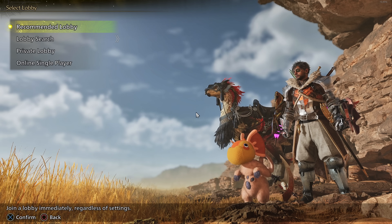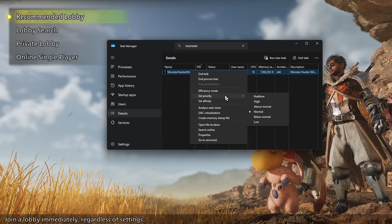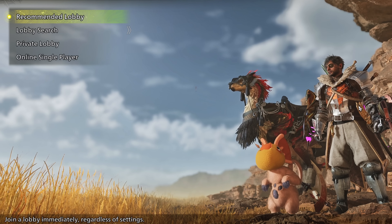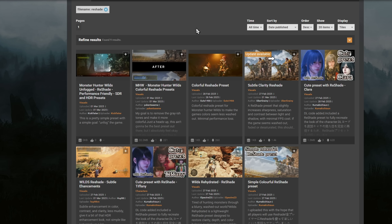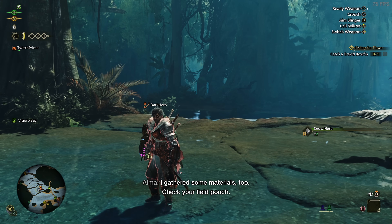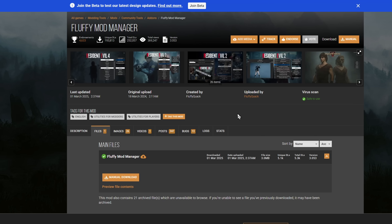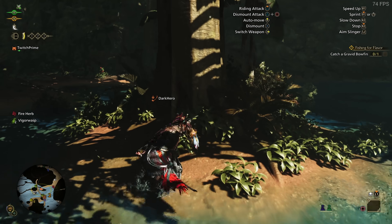Another thing you can do while the game is open: go into Task Manager, navigate to Details, find MonsterHunterWilds, right-click and set the priority to High. This allows your PC to allocate more resources to the game and can give you a few extra frames. If you want better visuals, you can also download a reshade preset from the Nexus mod page — it makes colors pop without much performance cost, and you can fully customize the shaders. You may also want to download the Fluffy Mod Manager, a mod manager commonly used for Capcom games that most Monster Hunter Wilds mods will assume you have installed.